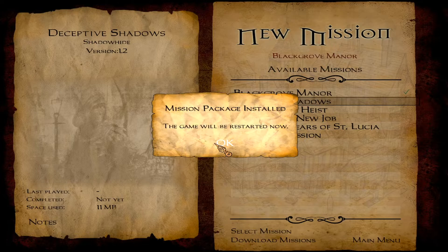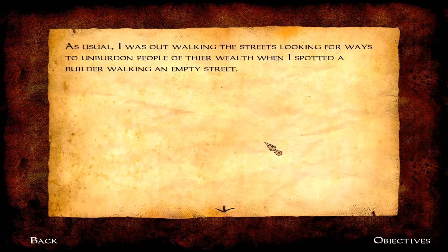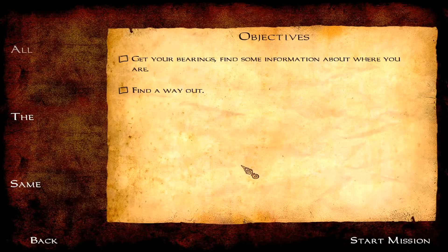Oh, the game will be restarted now. Well, I guess we'll be cutting this. The game has restarted — that took a total of one second. Alright, start this mission. Get your bearings, find some information about where you are and find a way out. I like the difficulty options. So normally what you'd see here is that this would be easy, this would be medium, this would be hard — yeah, all the same. I like that. Get your bearings, find some information about where you are and find a way out. Okay. Start.